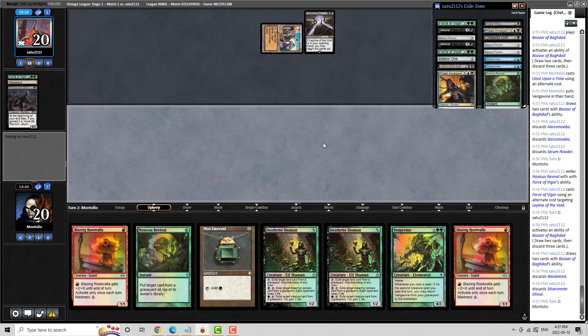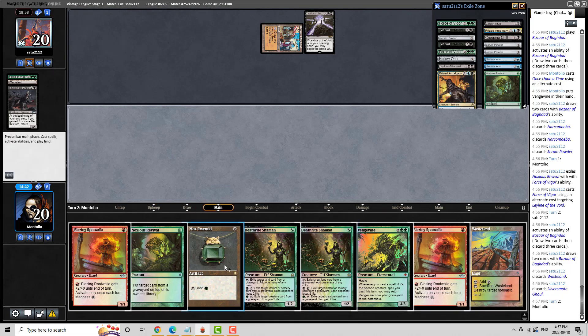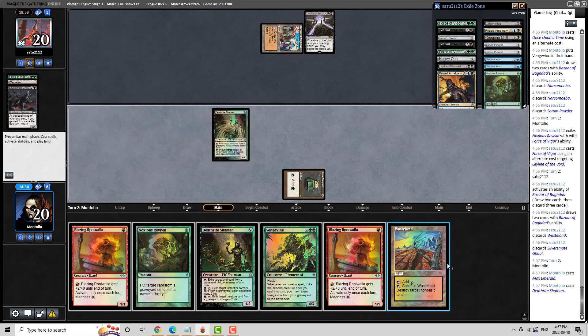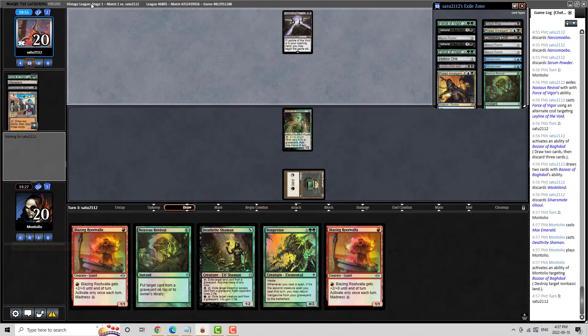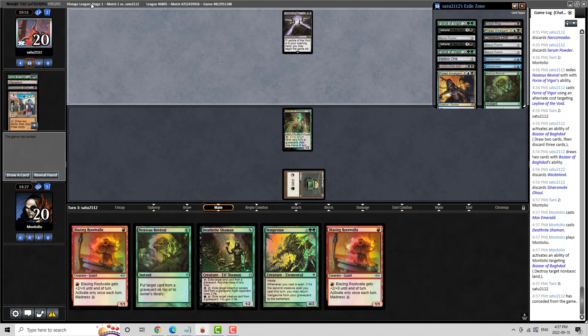We do have a Noxious Revival to buy us some time. That was fantastic. Just have to hope it's not a Noxious Revival in their hand. We got the concession there. I think we played this last game fairly well — they did actually have the Force of Vigor and we played around it by not exposing our Mox and our Deathrite. We also drew a Wasteland, which really was the key. We played to our best out and were able to get a win. Hope you guys enjoyed the video — please hit the like and subscribe button, feel free to leave any comments, and we will see you guys for round two. Thank you.